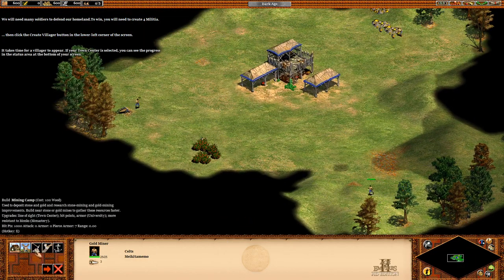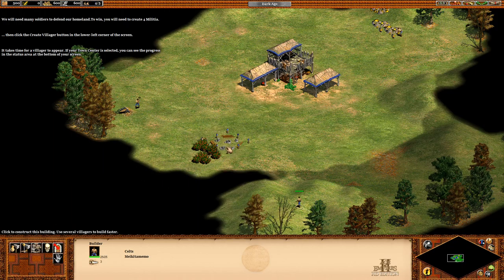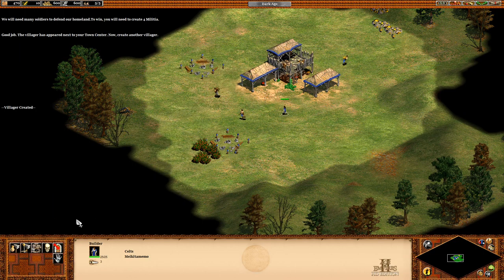It takes time for a villager to appear. If your town center is selected, you can see the progress in the status area. Good job! The villager has appeared next to your town center.